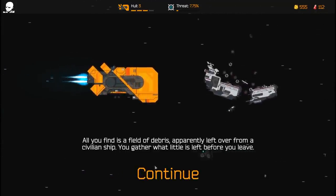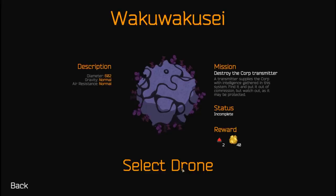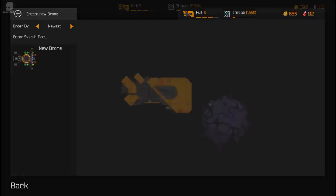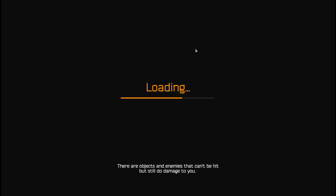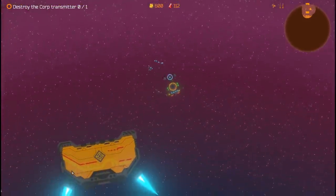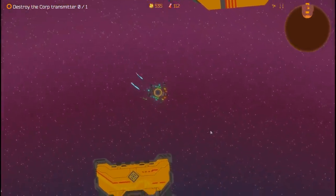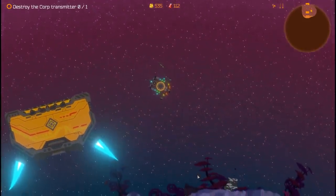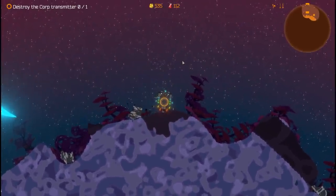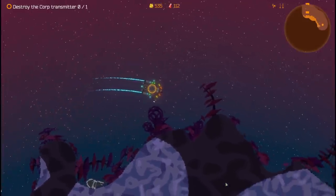We found a field of debris apparently left over from a civilian ship and gathered what little was left. We got basic spheres — we can add some weight to our craft if we need it. For this next mission we have to destroy a corp transmitter. We also get spikes as well as tritium. Our threat is going up pretty rapidly — we're already at 15%. Now let's test the lasers. Oh yes, this is why lasers are amazing for terraforming especially — that is fantastic. We're not going to terraform unless we need to because the targets are usually on the outskirts of the planet.